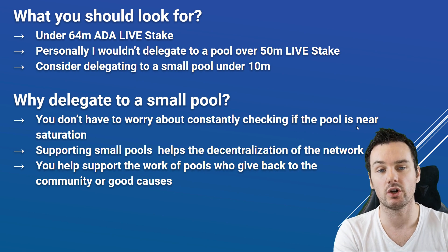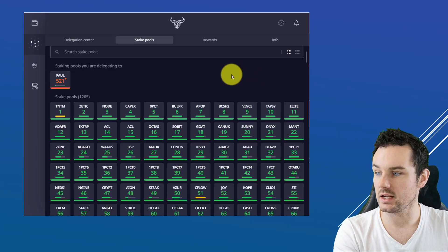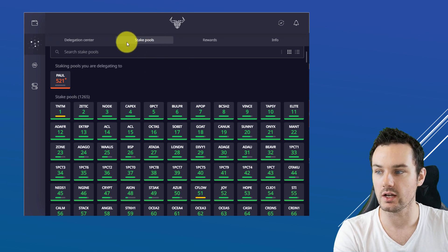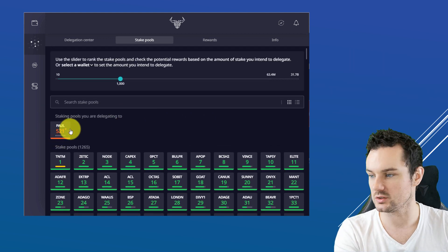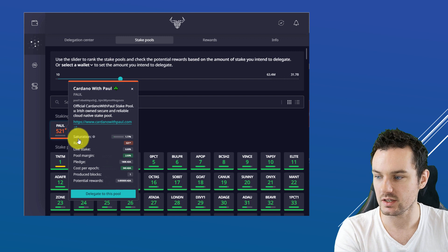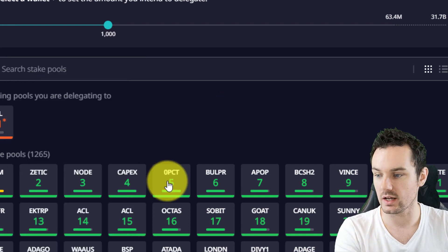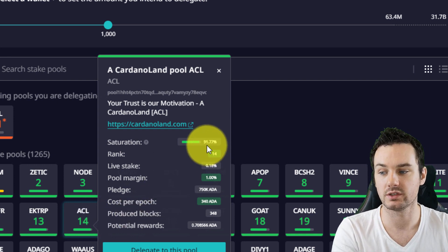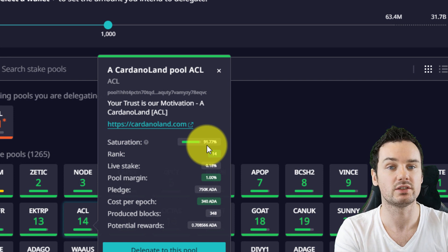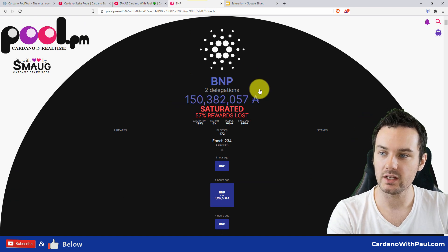Now I'm going to jump over to the screen and show you how to check your own pool if it's saturated. First up, we're looking at Daedalus. When you go into the delegation section and then staking pools, you can see all the pools listed. I am delegated to Paul, which is my own pool. Clicking on that shows the saturation level at 1.77% — way below saturation with lots of room for new delegators. Taking ACL as an example, it's at 91.77% saturation, which is getting very close to the saturation level — not a pool I would personally consider, and that's based purely on the saturation level.